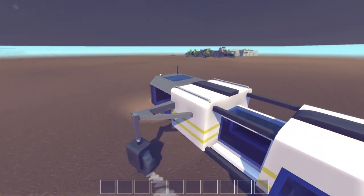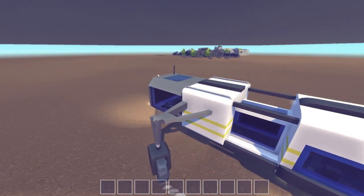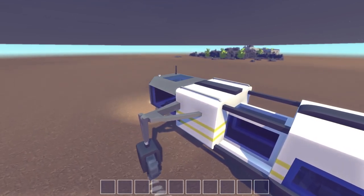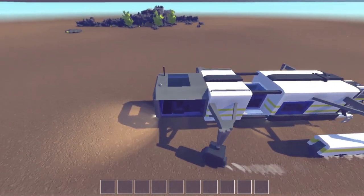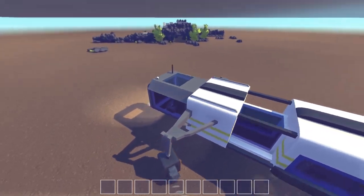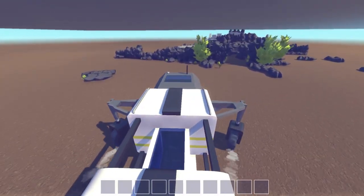Let's go ahead and drive over to the cave. Now the cave — this thing was a pain to build, and I'm still working on the back side of it. I'm going to show you guys what I had to do to make a cave in the flat map. It took just a little bit of creative work to make it look right. So we're going to pull to the front of the cave here and go on a little tour of the rover first, then we'll explore the cave.